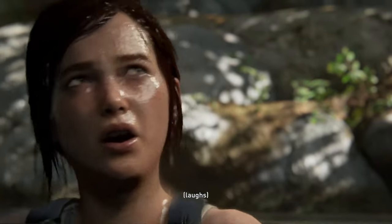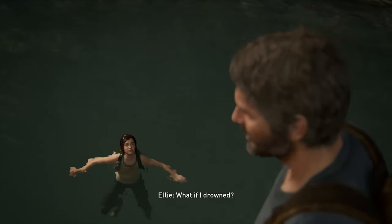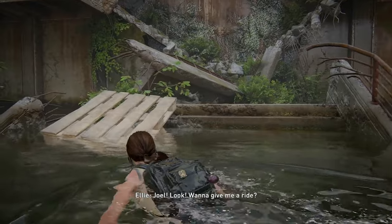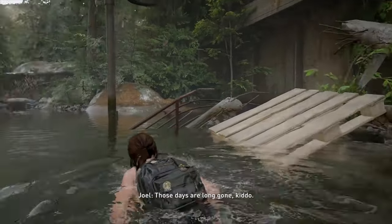Ellie could not swim in the first game, and this caused Joel to put her on wooden pallets on top of water bodies, which allowed Ellie to cross them without drowning. While Ellie has learned to swim by the time we get to the second game, even in the flashback scenes, you can find a pallet in the museum flashback scene and this causes the two characters to discuss the past events they went through. It's a nice little bit of extra dialogue that many players missed out on.